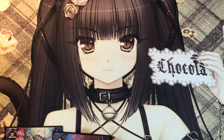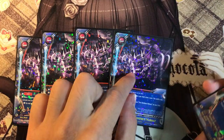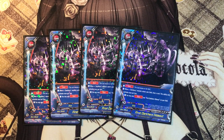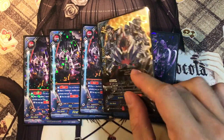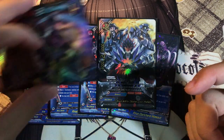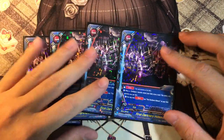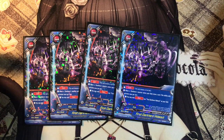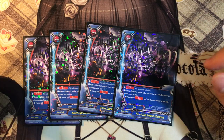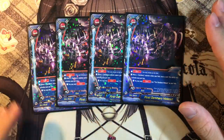For spells, we play 4 copies of Dark Hero Hideout - a fantastic draw spell. You'll be able to draw cards every turn. Since we have the new Squass which allows you to call stuff during your opponent's turn as well, you can use that ability to plus 1: pay one gauge, call 1 from the drop zone, and draw 1 card since you have Dark Hero Hideout set up. When a Dark Hero monster enters the field, draw a card - this activates once per turn, and you may only set 1 Dark Hero Hideout.